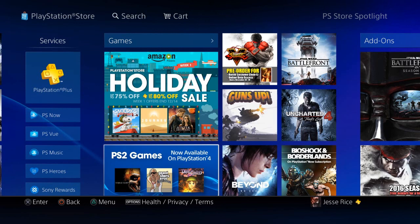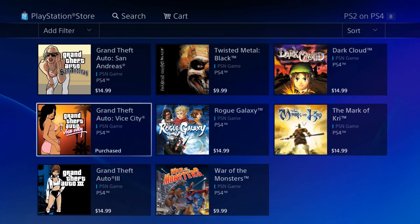Let me check real quick, and I will tell you guys all of the games that are available. There's only like 8 or 9. So the games that are currently available are Grand Theft Auto San Andreas, Twisted Metal Black, Dark Cloud, The Mark of Kree, Rogue Galaxy, Grand Theft Auto Vice City, Grand Theft Auto 3, and War of the Monsters.